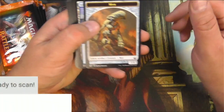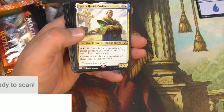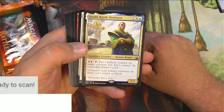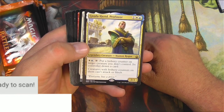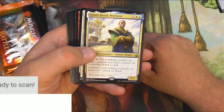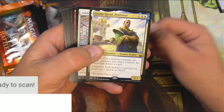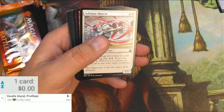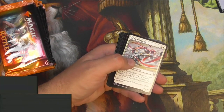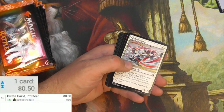We will be scanning up the rares. We've got a mirror, an island, and Guafa Hazid Profiteer — legendary creature human, a 2-2. You can pay Azorius to put a bribery counter on target creature you don't control; its controller draws a card, but creatures with bribery counters on them can't attack or block. Beautiful flavor. It's been printed before — BattleBond, 50 cents.